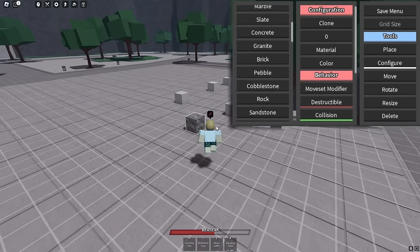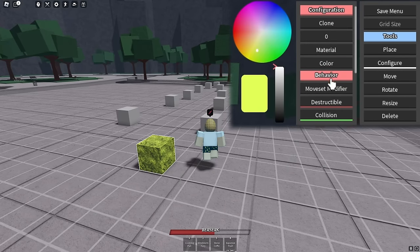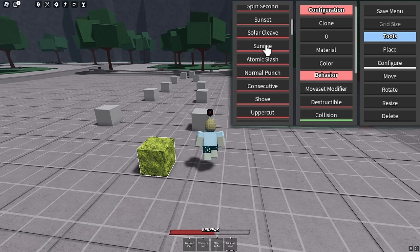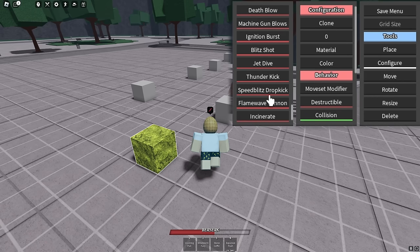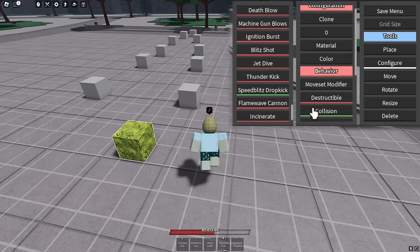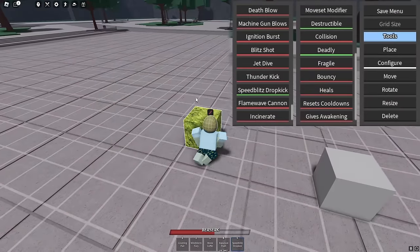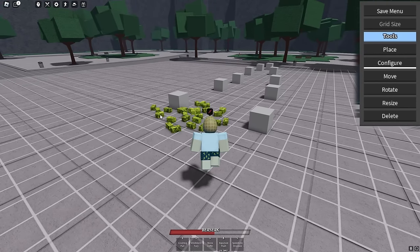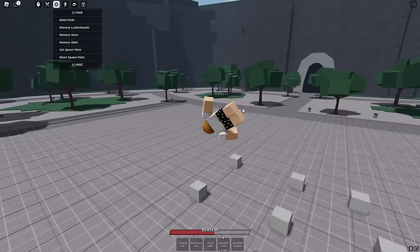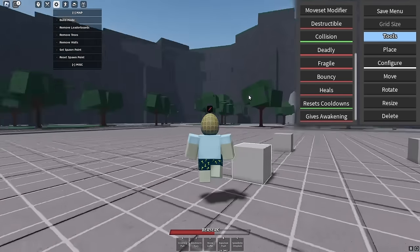If you've used Roblox Studio or F3X building, you'll know exactly what all of this is. You can put textures on it, change its color. But the most interesting part is the behavior tab. You can make it give a move upon touching it — every single move in the game is on this list besides Gojo's moves. You can make it destructible, turn off collision so you go right through it, make it kill you, make it super fragile so it crumbles on touch, make it bouncy, heal you, reset cooldowns, or give awakening.